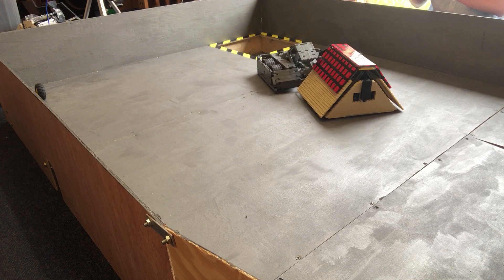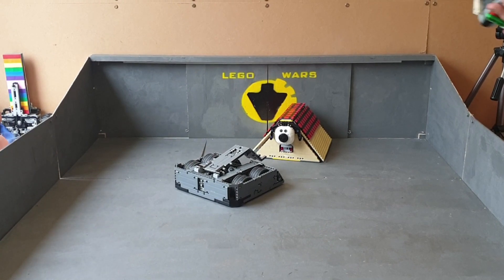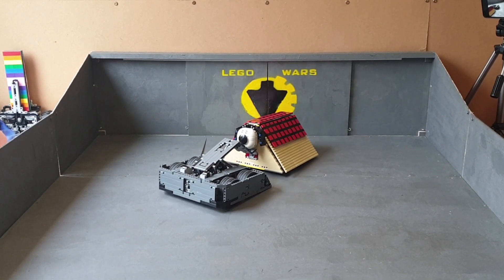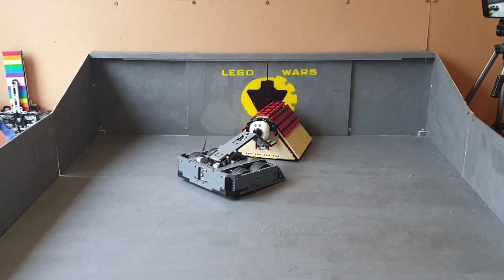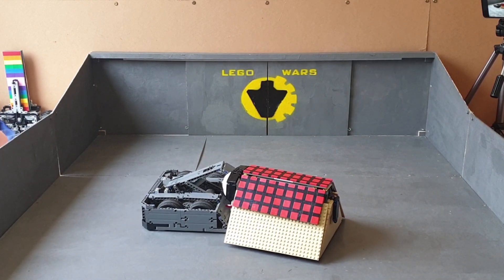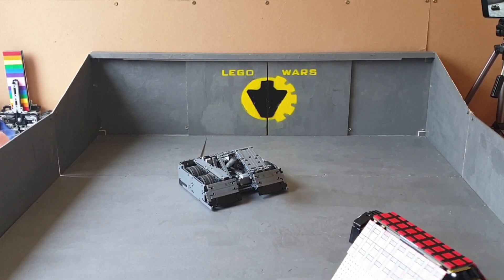Brickus trudging around, pushing back. Hard to say who is on top — neither has really managed to get an effective attack on one another. That was a good attack by Brickus, pinning them against the side wall and using that lifting arm on their head, trying to give them a bit of an uppercut. Block Block able to get away and now getting underneath the lift, trying to get those spikes into the innards, but it's not really working well for them.